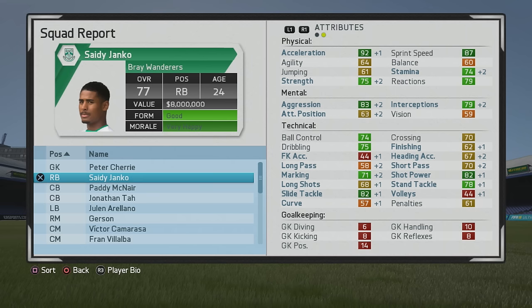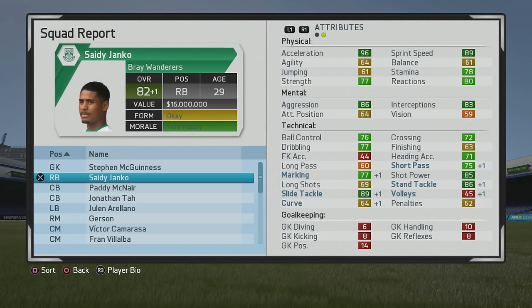77 overall in year 2020. He did get a little bit of a boost in agility and pace, and technically he's a bit more well rounded — marking, tackling, ball control, and dribbling are in the green now. Some decent improvements, and his crossing is fairly respectable at 70 as well.